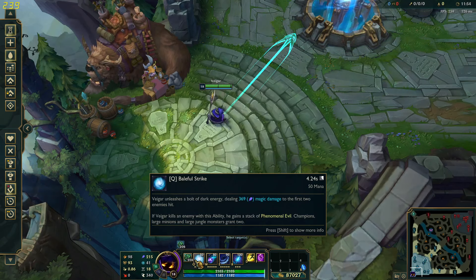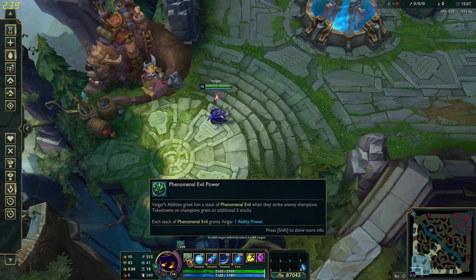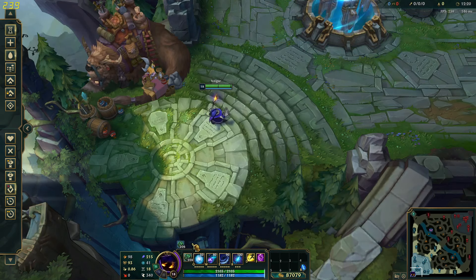With that in mind, when the game goes a bit past 20 minutes, if you're good and know how to stack right, you can get around 203 ability power just from his passive. And keep in mind that you're building almost full tank in this build. So now for items.